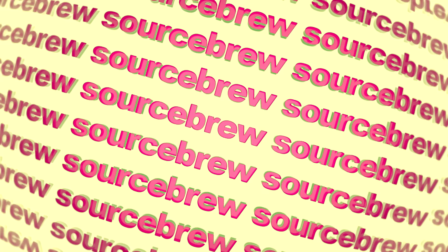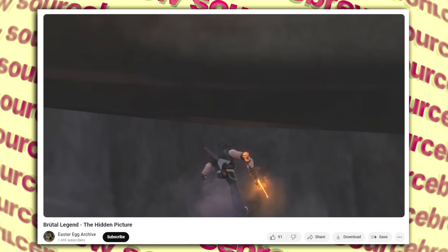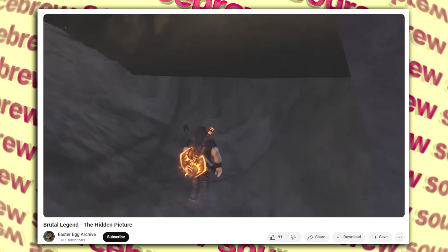Developer Girlfriend — Brutal Legend and Psychonauts. A developer who worked on both Brutal Legend and Psychonauts was so proud of his girlfriend that he put her in as an easter egg in both games. The picture can be found at the top of the map in Brutal Legend behind a rock, and in Psychonauts it can be found on a building on Skyscraper Island.